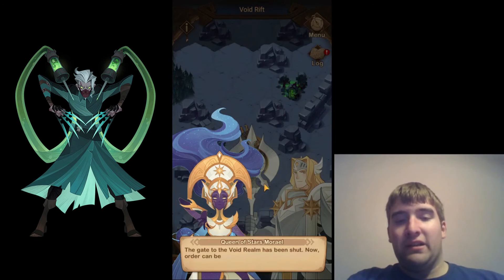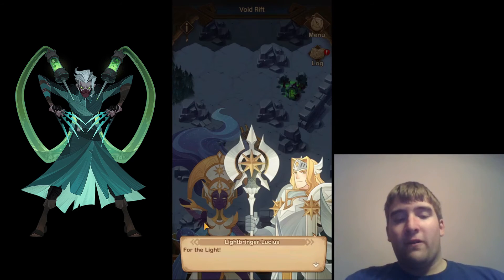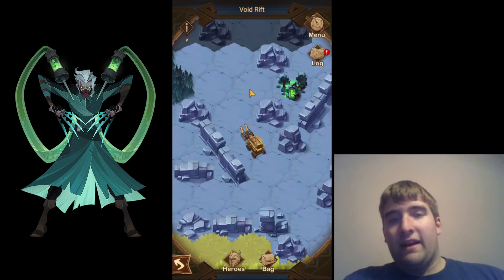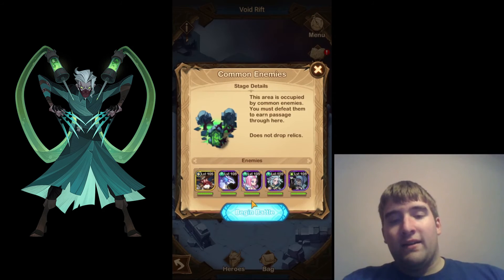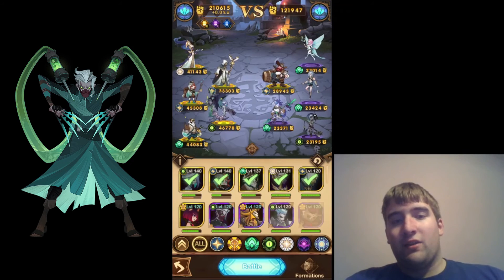Here's Moriel and Lucius again. 'The gate of the Void Realm has been shut. Now order can be gradually restored to this land. I thank you both for your help. But we must not let our guard down — the Void Realm's underlings still roam this world. For the light — where there is light, evil cannot flourish.' So now the underlings can't come here anymore, but we still have some underlings to take care of. The rest of this Voyage of Wonders is just going to be defeating the remaining camps and getting all the rewards — there's nothing else really to worry about.